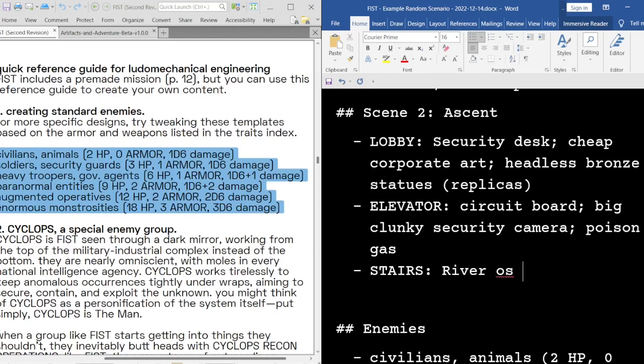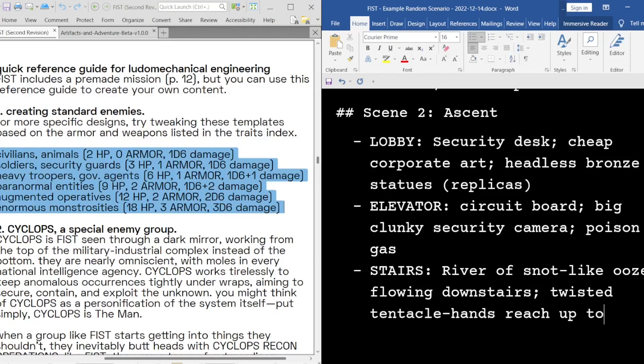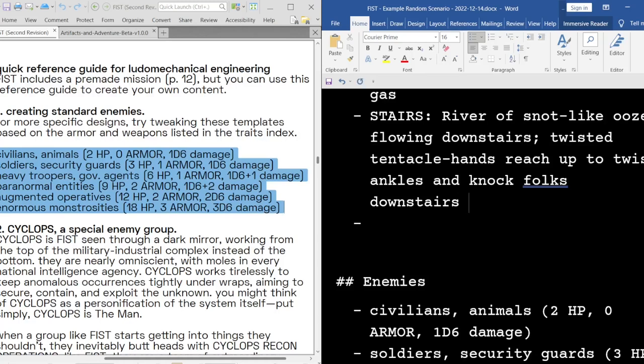Stairs would be a good place to show something weird is going on. Maybe there's a river of ooze flowing downstairs. Some kind of environmental hazard — tentacle hands reaching up to twist ankles and knock folks downstairs. You could either treat these little grasping hands as an enemy or as more of a hazard to be avoided — that's totally up to you. I kind of like the idea of treating them as an enemy just for the visual of, like, if somebody only rolls one damage and the hand gets kind of partially blasted apart.